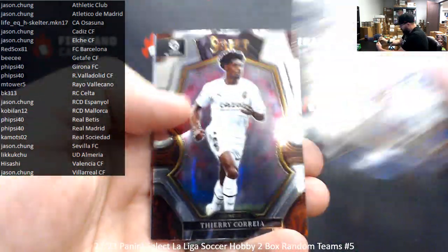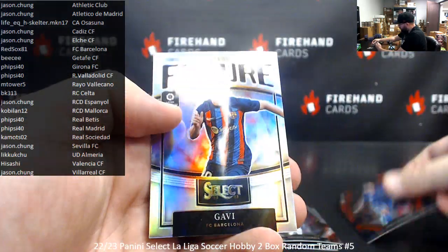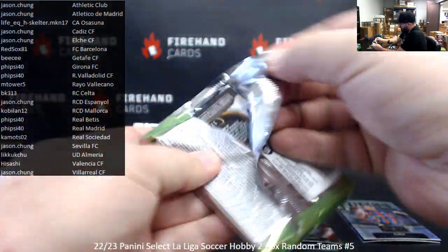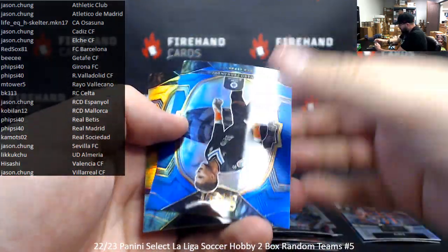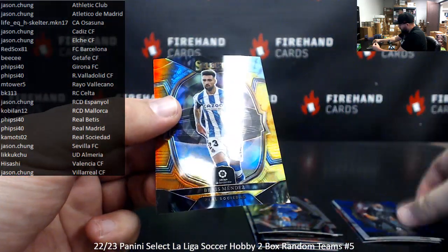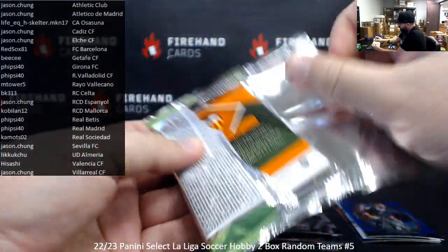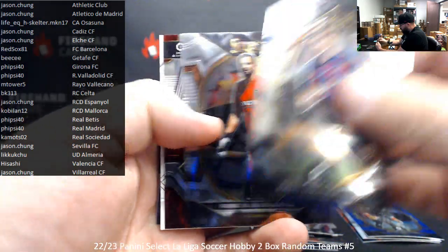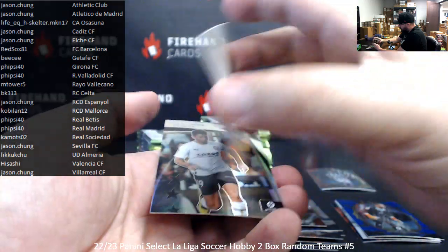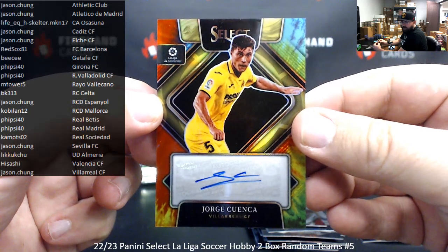Here we go. Correa — red prisms are not numbered. Borja Mayoral for Getafe and Agave Futures. The blue prisms are not numbered either — Alvaro Fernandez for Espanyol. These tie-dyes are most definitely numbered — Brace Mendez for Real Sociedad, going to 2K Monzo. Nice hit. Lewandowski, Giorgio, Montiel — number to 20, and I've got an autograph here for Villarreal: Jorge Quenza. Tie-dye auto to 20, Villarreal, Jason Chung — nice hit.